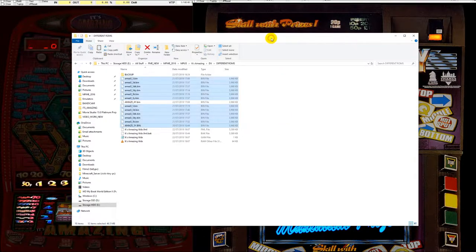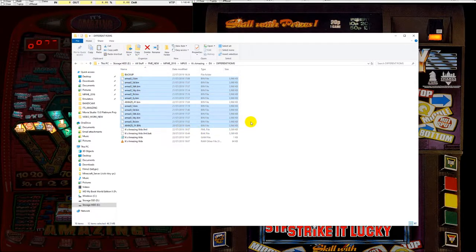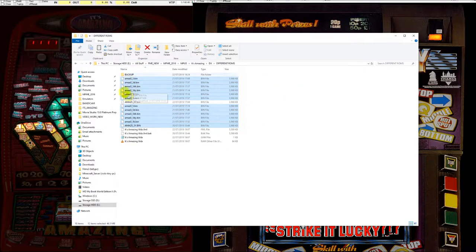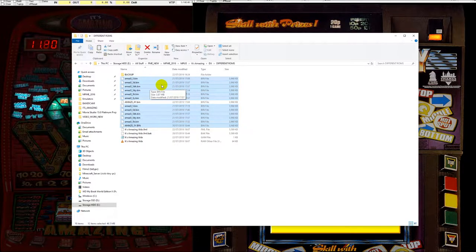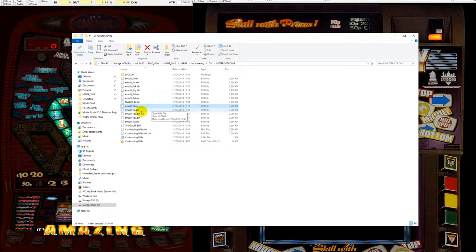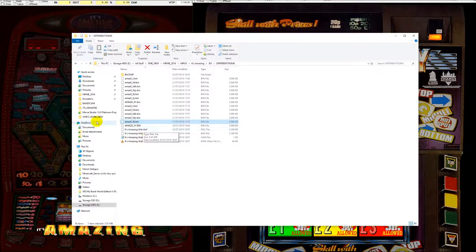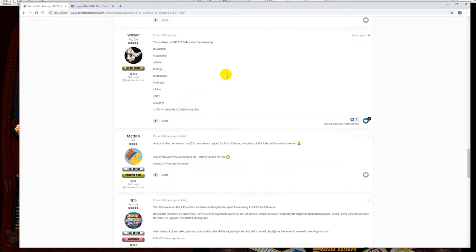As per the previous video, I was really hoping that somewhere in all of these ROMs here there would be an unchipped version of the £70 ROMs. Niall Quinn sent me all those extra ROMs, went through them all, and it soon became clear that the 0.3s were all £35 jackpot and the 0.5s were all chipped. I made a mistake — I thought this 0.5 was the earliest one and the Ds, DKs, and 5Ks were later versions — rechips. But I was wrong, and Wizard corrected me over at Desert Island Fruits in the release thread.